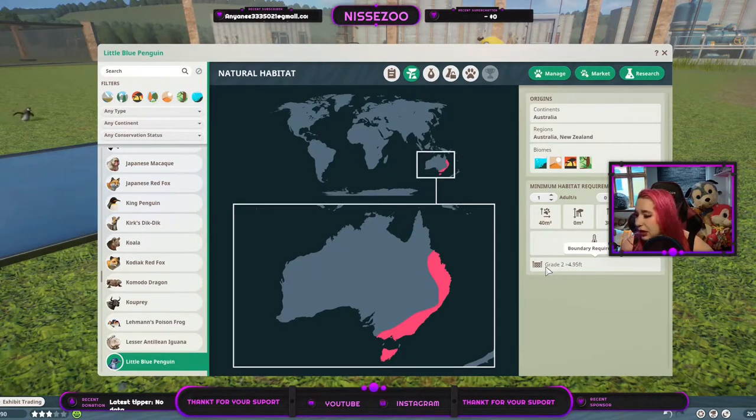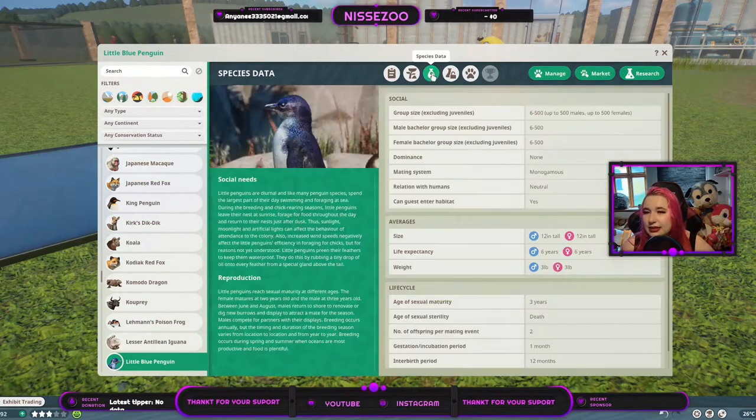They live from 3 to 43 degrees Celsius, so they can live in the hottest parts of most biomes. You need a grade-two fence for them — that's 94, so about a meter sixty or something around there. Group size from six to five hundred, gender doesn't matter, no dominance, and they are monogamous. Their relationship with humans is neutral and guests can enter their habitat. They grow to about 12 inches long — both males and females.